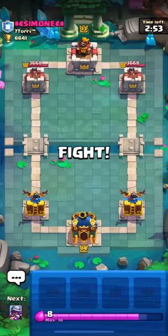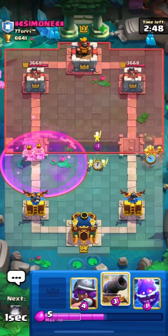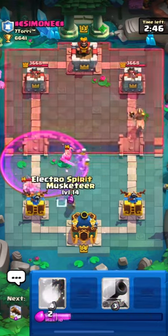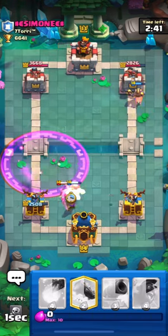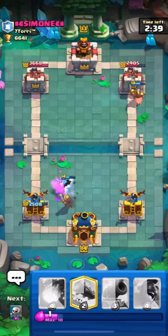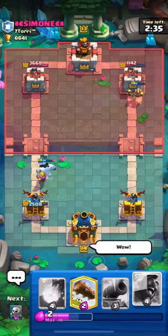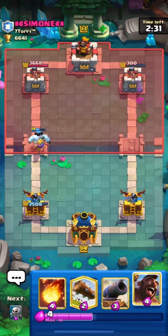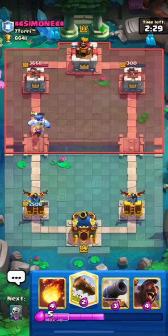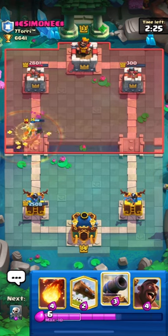He spammed his Elite Barbs from the bridge and this was quite an aggressive play. You can see that he's playing Elite Barbs from the bridge and he is completely ignoring my Hog on the right side — you can see that it is just shredding his tower away.